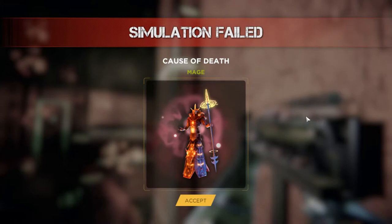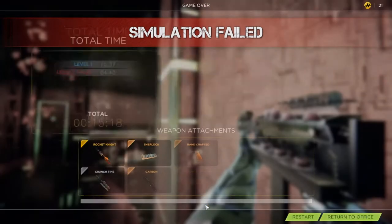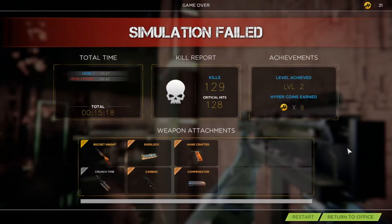You do get new characters — new enemies rather — as you progress through the stages, which I think is pretty cool. Makes me eager to see the third stage and the second level boss, but I guess it'll have to wait. 129 kills, 128 critical hits — that is a shit ton. I got 8 hyper coins, which is really nice now that I know how to defeat the first level boss. I set records as far as attachments go. Pretty cool — I'm liking that a lot. We'll progress a little further the next time.